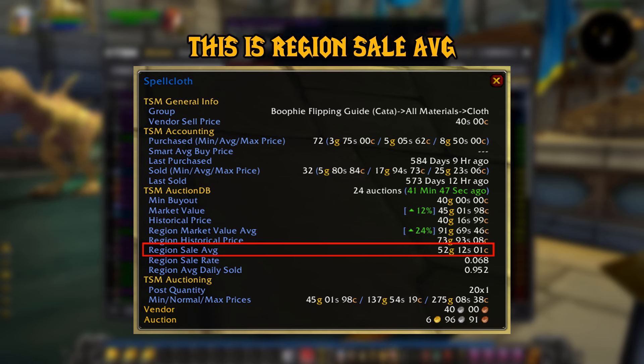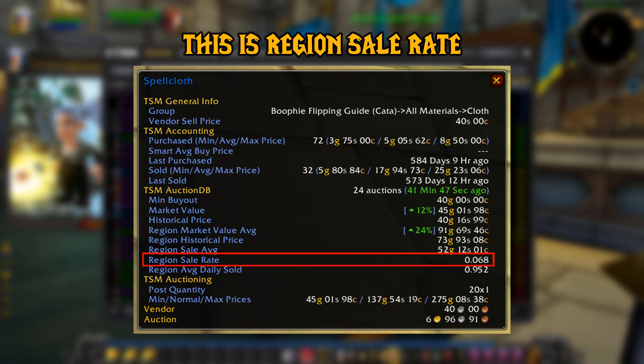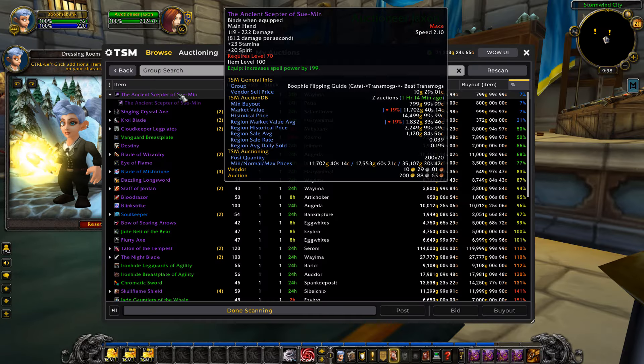The region sale average is the average price the item has sold across all different realms in your region. The region sale rate gives you a number — the higher the number, the quicker the item will sell. When buying transmog especially, but all items you're flipping, you want to make sure it has as high a region sale rate as possible. This means it will sell even quicker if you stick to the ones with a much higher number in the region sale rate.